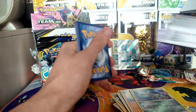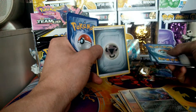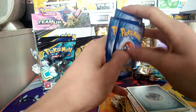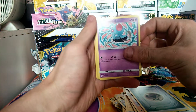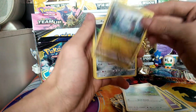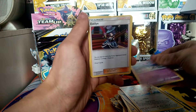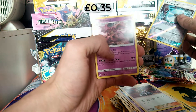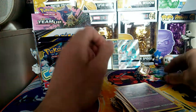Here is our next pack — we have a metal energy to match the Cobalion. We got a Tentacool, a Grimer, a Pidgey, a Dratini, a Porygon, a Farfetch'd, a Tentacruel, an Evelyn, a Reverse Water Memory, and a Nido King. I think we got a Nido Queen at some point, so now we have both of them, which is great.